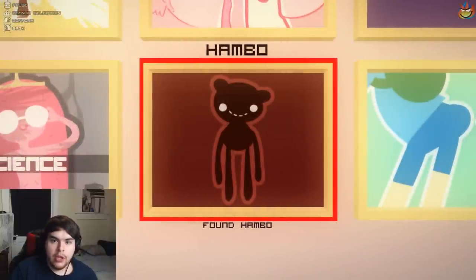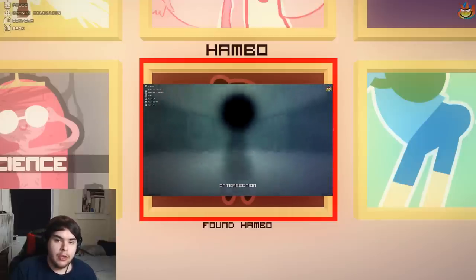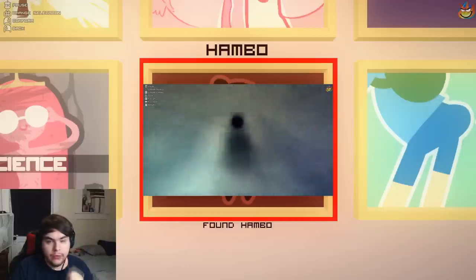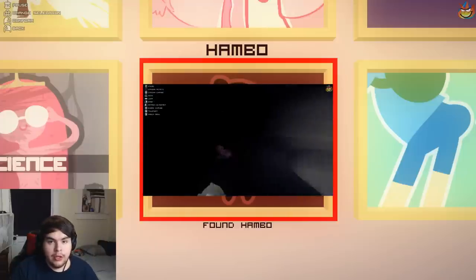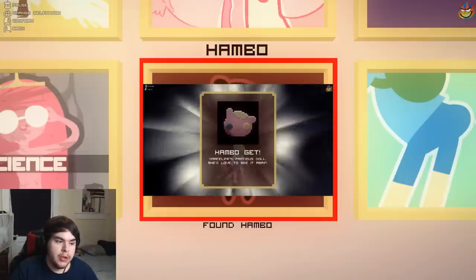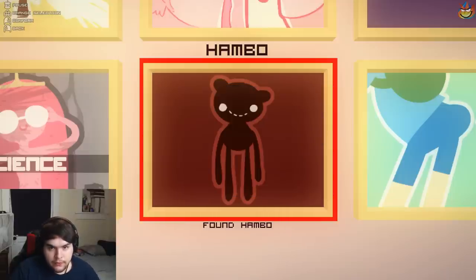Hambo — you find Hambo in the Twilight Zone crossroads section. Fly up to the very top and interact with him as Finn — fly to the very top, interact with it, and you'll get the achievement. Then drop down for that little easter egg.